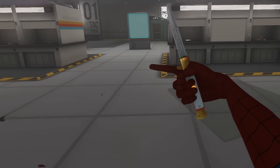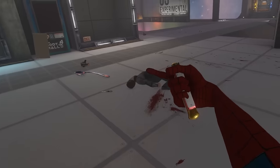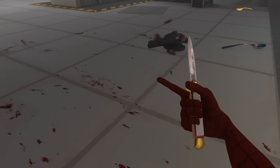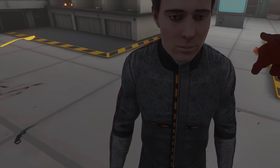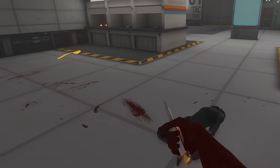This is the Switchblade, and this is probably the coolest knife in the game because you can switch it. Now it's not a knife anymore, but if I hit my menu button, it pops it out — that's really cool. Holy shit, that thing does damage as well. So that's the Switchblade.